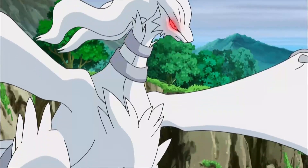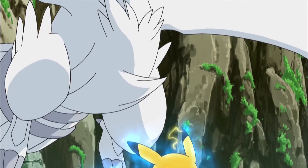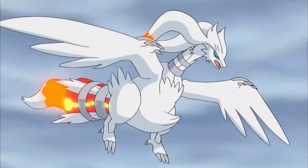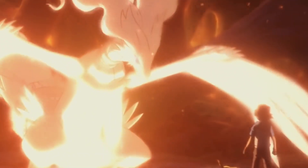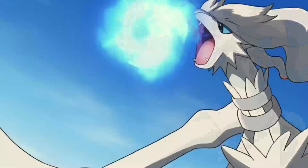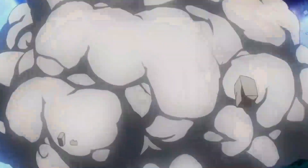Number 2: Reshiram — a legendary Pokémon known for its majestic appearance, dragon-like qualities, and powerful fire dragon typing. It was introduced in Generation 5 of the Pokémon games and was the face of Pokémon Black. With a sky-high special attack stat of 150 and a formidable attack stat of 120, Reshiram is a true powerhouse. Fusion Flare, Blue Flare, and Fire Fang strike fear into its opponents.